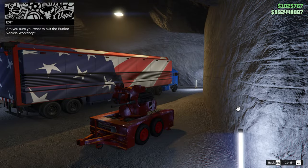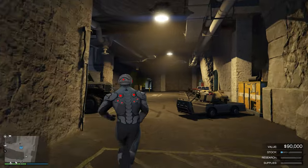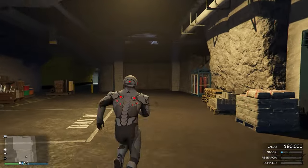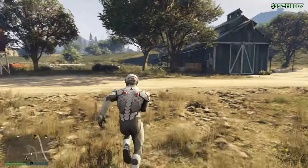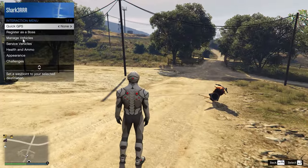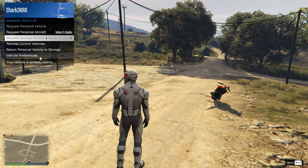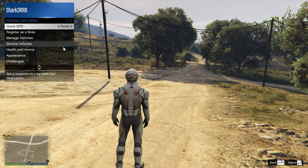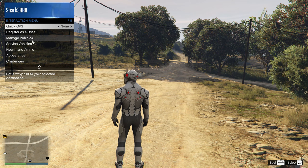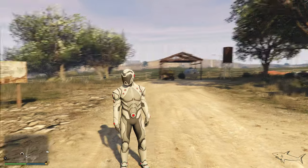Let's go outside and I'll show you how to get inside and use it. First things first, we have to exit the bunker. The Sadler is a pickup truck — that's the vehicle that tows this thing. To request it, go to Manage Vehicles, then Request Special Vehicle — this is the one.